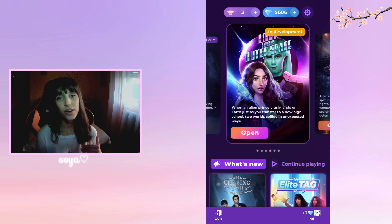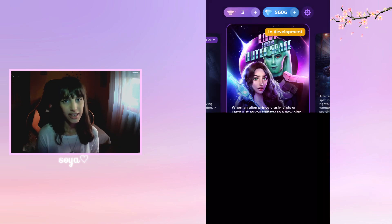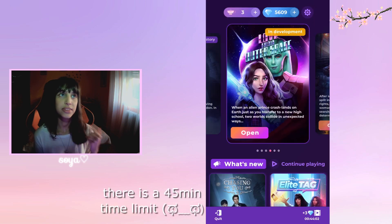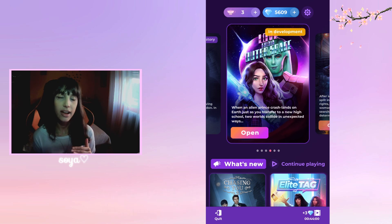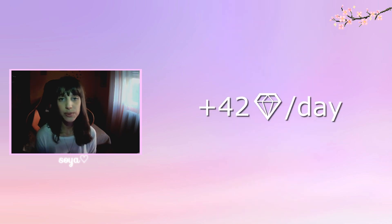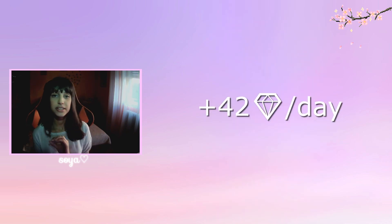I also watch in-game videos and ads every day. You get three diamonds per ad, which sounds very little, but if you log in like every hour — set a timer to 45 minutes — you can get approximately 42 diamonds a day.